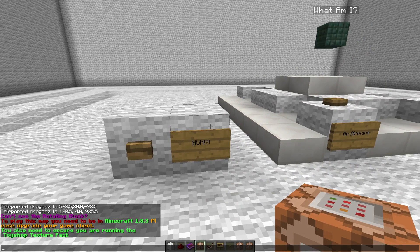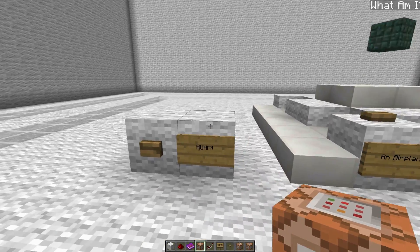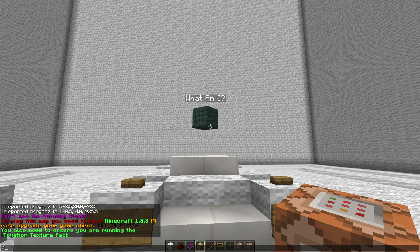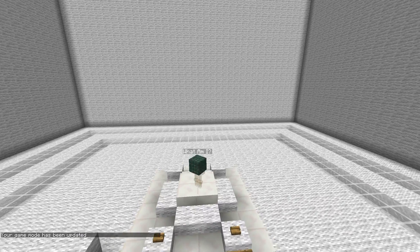The HUD just says 'Can't see the rotating block. To play this map, you need to be in Minecraft 1.8.3. Please upgrade your game client. You also need to ensure you are running the Toy Shop texture pack.' So that's what the HUD does — it checks to see if you are actually in 1.8. Now, all this rotating block is — if I go into game mode 3 — it's just a named armor stand that I'm rotating. That's all it is, very straightforward.